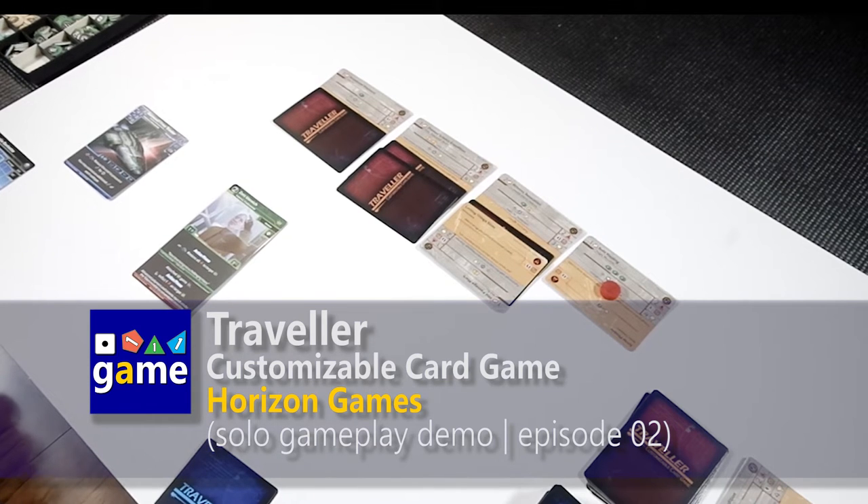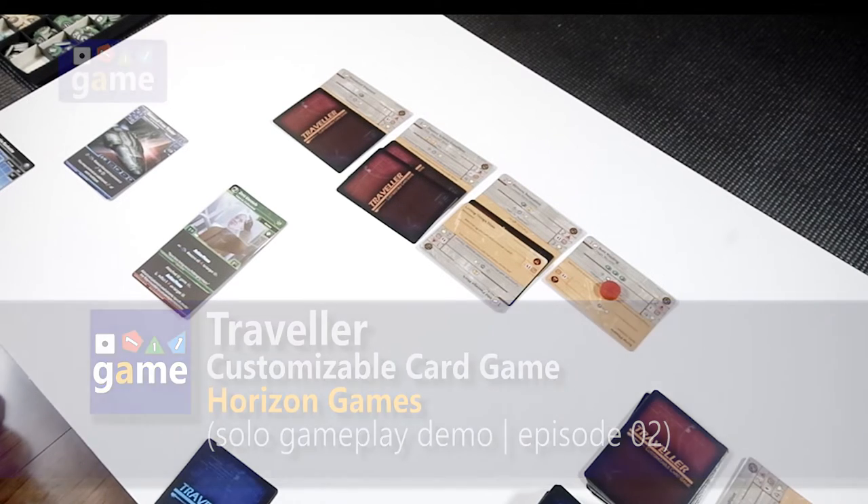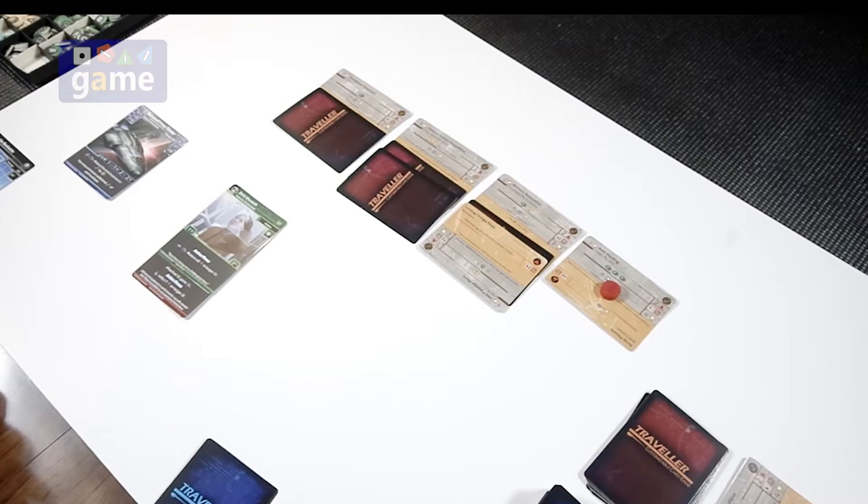Hey, this is Kevin Kitchens with Once Upon a Game, and we are back with a playthrough of Traveler, the customizable card game from Horizon Games. We are about to enter the second turn. If you watched the first part, you know that we failed our first mission — didn't have enough cargo to complete the contract. We had finished the resolution phase and were about to start a new round.